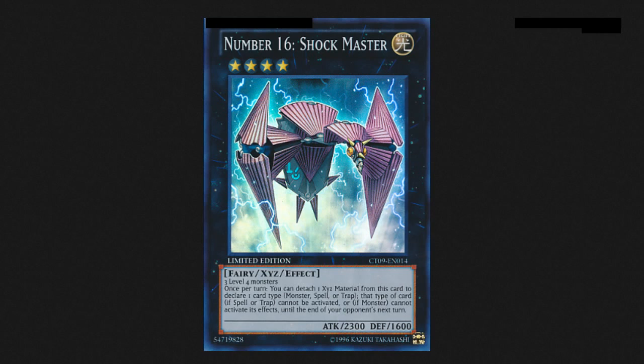A lot of these high-tier decks just don't play any traps. Spellbooks, for example, only play like Threatening Roar. Even in the OCG they play Waboku — I don't know why they prefer Waboku over Threatening Roar. There are situations where Waboku can be better than Threatening Roar, but Shockmaster is going to be a key card, especially if you get to go first. A lot of decks can utilize the cards I mentioned.